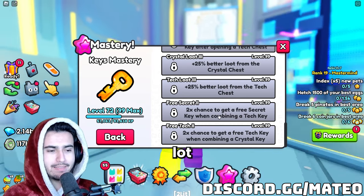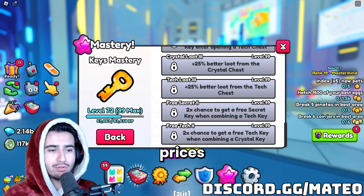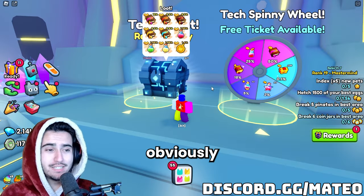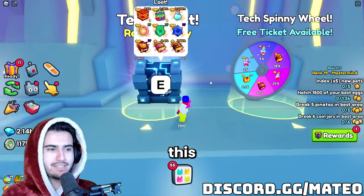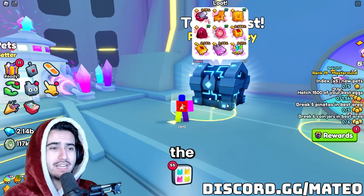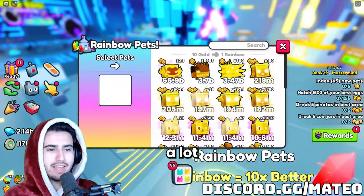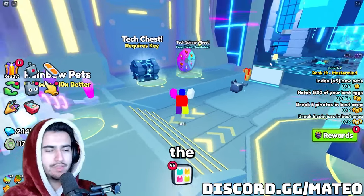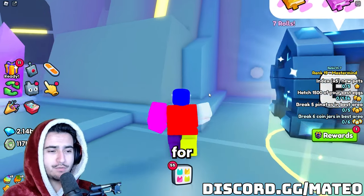We'll probably see a lot more supply of keys on the market, so we could potentially see the prices of keys fall. We've been having a ton of people open the tech chest during this clan battle because you can get cores from it. So I'm not really sure what the odds of actually getting the cores from the tech chest are, but if we do get a lot more keys, this could lower the prices of cores even more.